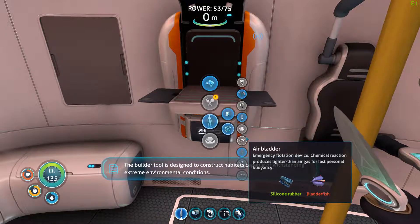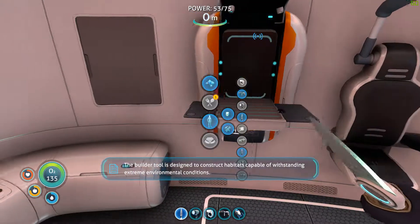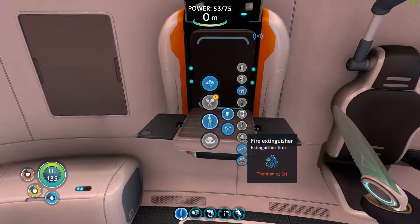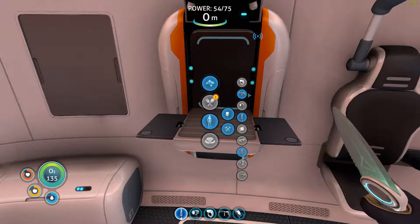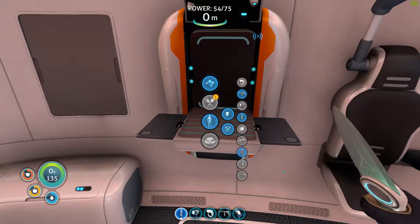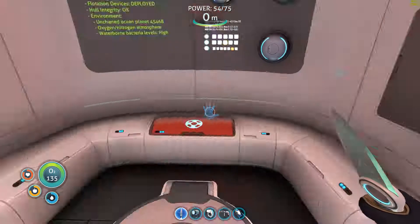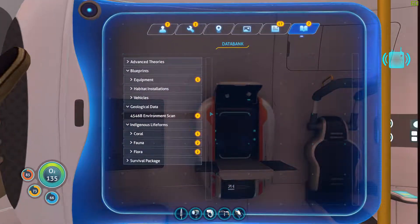The Builder tool is designed to construct habitats capable of withstanding extreme environmental conditions. We also get pipes and a floating air pump. I can make another repair tool if I need to. Now what we need to do is figure out where I want to put my habitat.